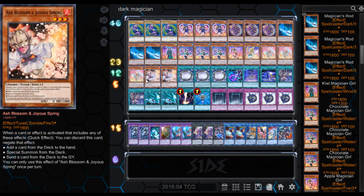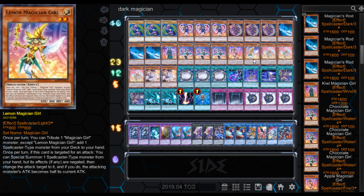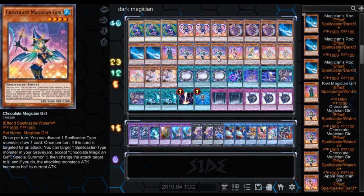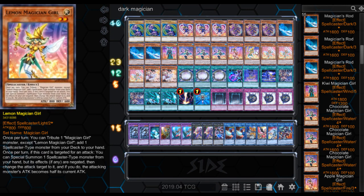Something cool about this — if you take the first letter of every one of these Magician Girl cards, it actually spells 'BLACK' for Black Magician. You got the B, L, A, C, and K, and the K is the big monster card of them. So that's kind of cool.